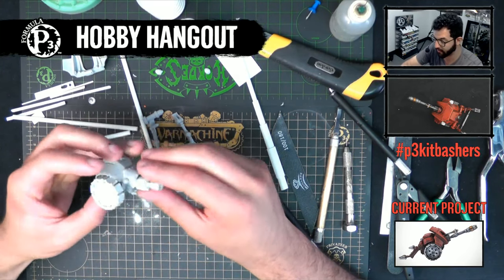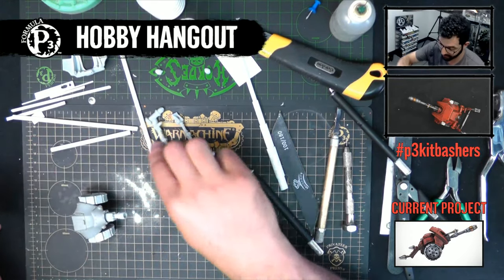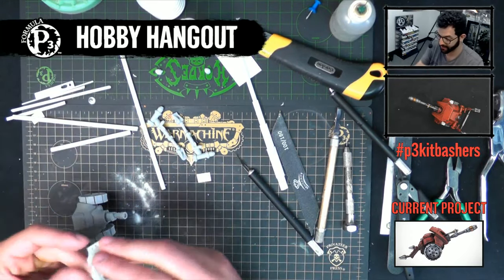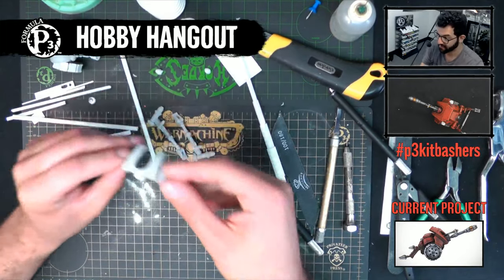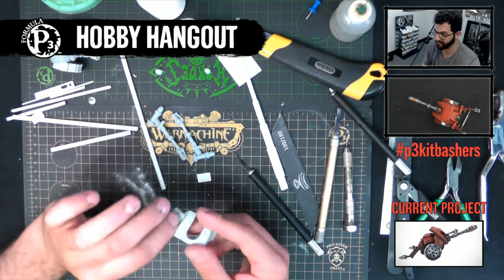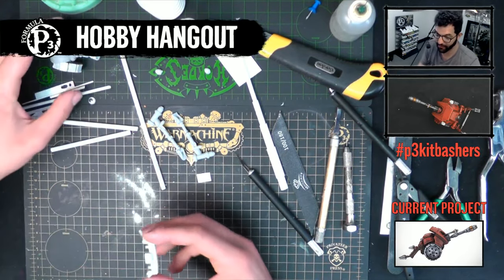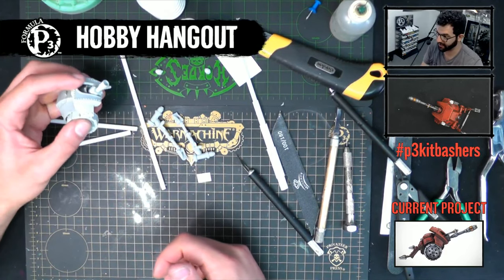I'm gluing this wheel down - it's glued at an odd angle, a little cattywampus, but whatever. This is the front guard from the assault siege chariot. I thought it would look really cool flipped upside down - it fits really nicely over this gun.